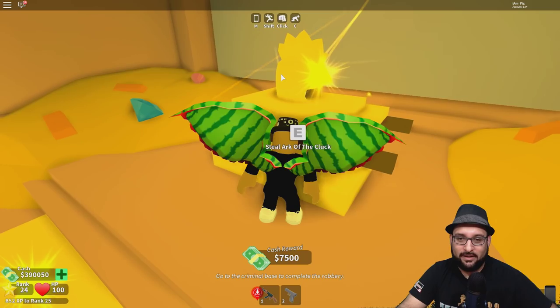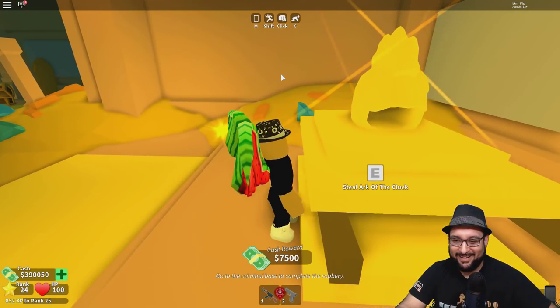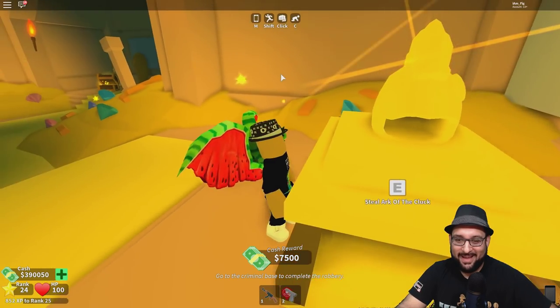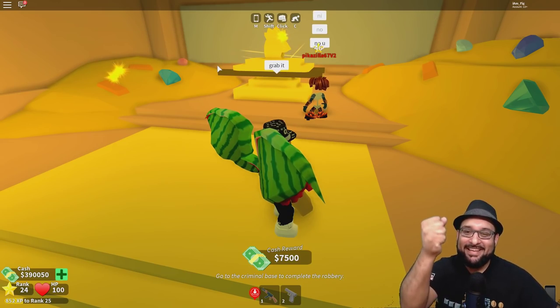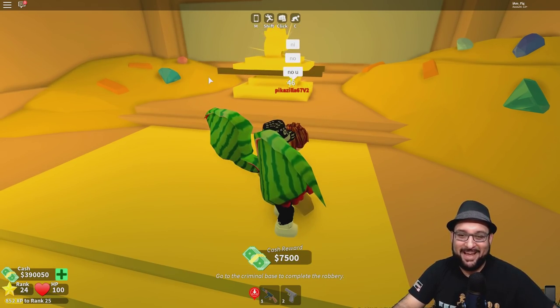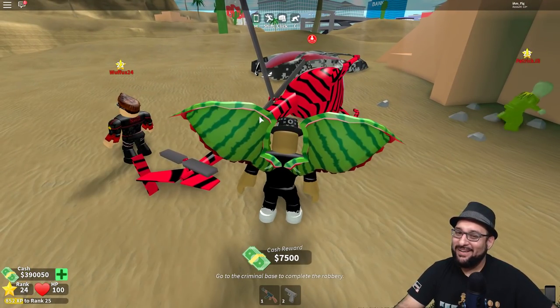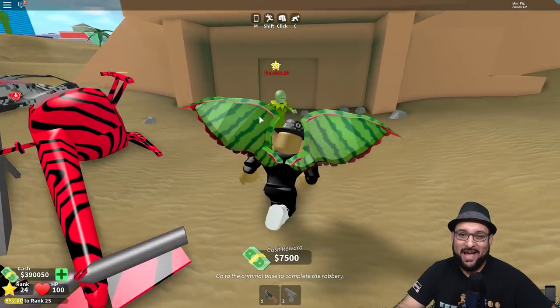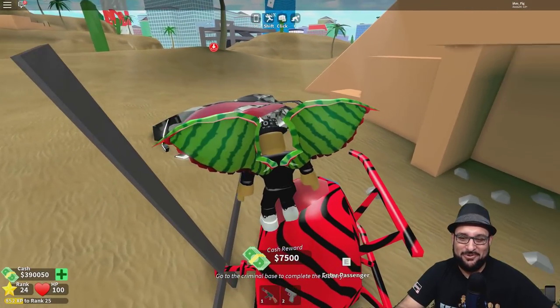Steal the Arc of the Cluck — alright, so the Arc of the Cluck is in there. Zilla, go ahead and grab it — he says no. Something happened and we got kicked out. Patrick couldn't do it either — I'm so sorry. Let's go drop our money.